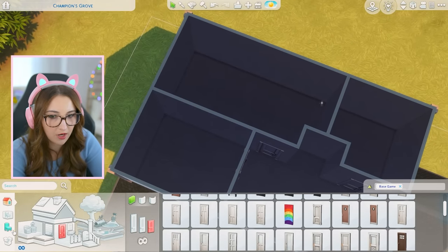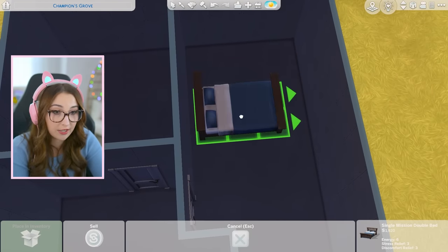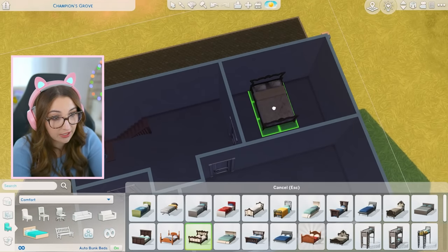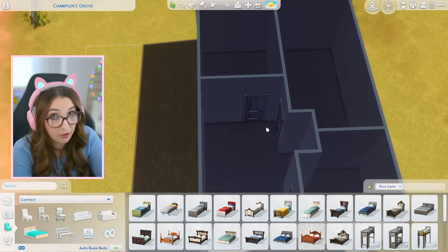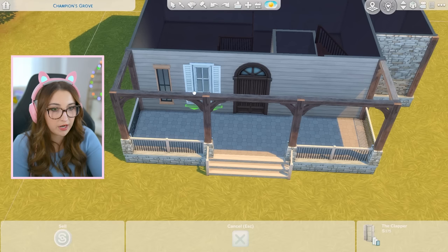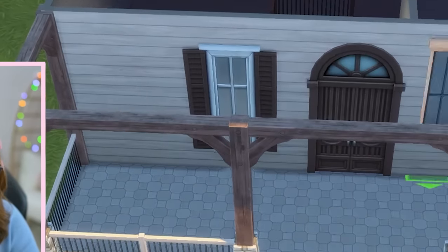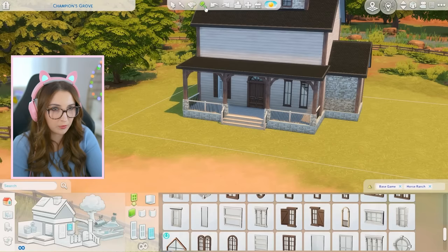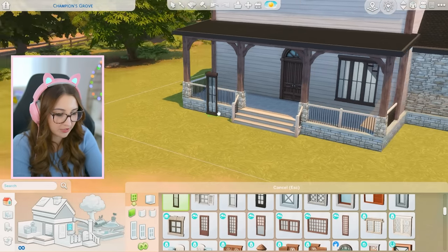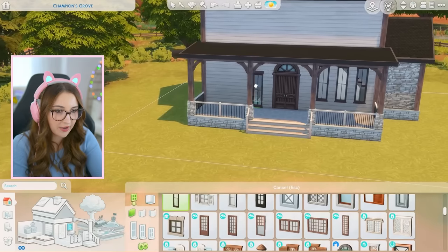Kind of a weird shaped bedroom, but I tested it and a bed can fit in here no problem. A lot of room in here for activities, and same in here — I might make this one more of a kid's room. Now let's do windows. I love these windows more than life itself but I also like the idea of doing shutters. Oh, this almost gives it more of a modern flair if you put them all three together.